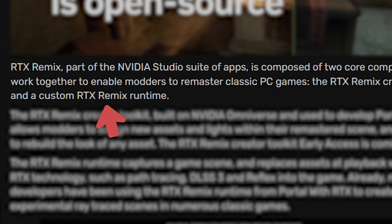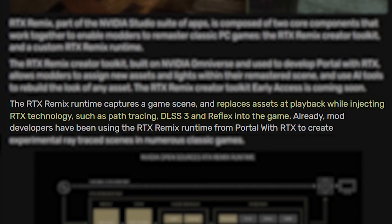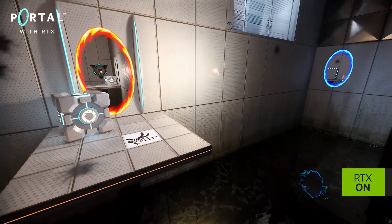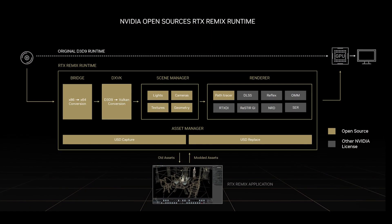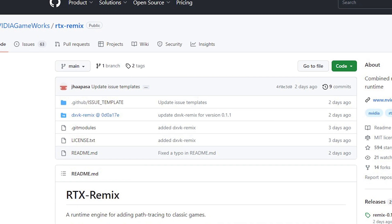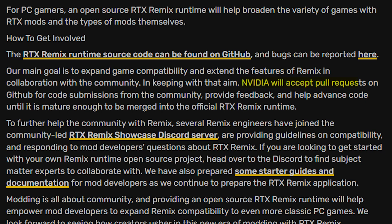The second one is the custom RTX Remix runtime that can replace assets at playback and can inject path tracing, DLSS 3, as well as Reflex into the games. This was the exact thing that helped modders include path tracing into RTX Portal. Now anyone who wants to remaster their favorite games will have access to this new tool through GitHub, which is hosting the RTX Remix source code. Nvidia will also accept pull requests from the modder community and help them in remastering their games with path tracing before they can be merged into the official RTX Remix runtime.